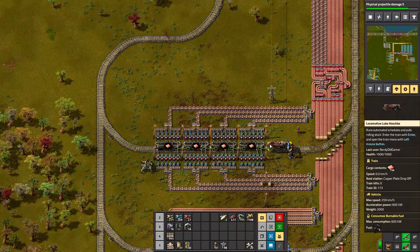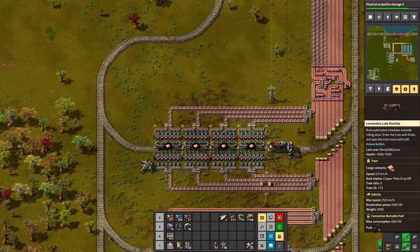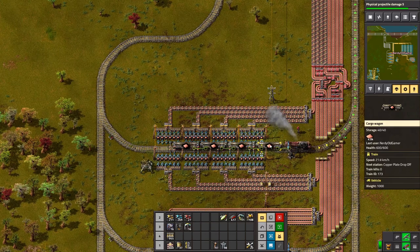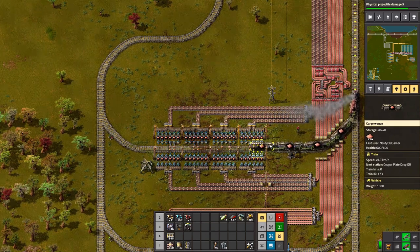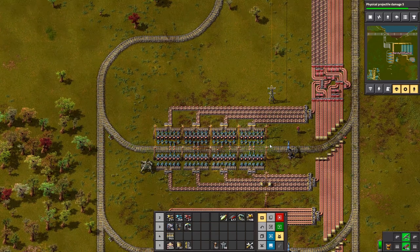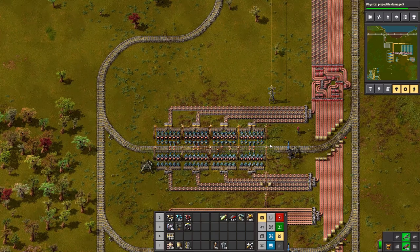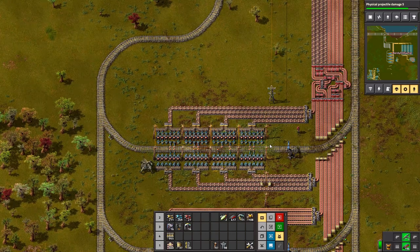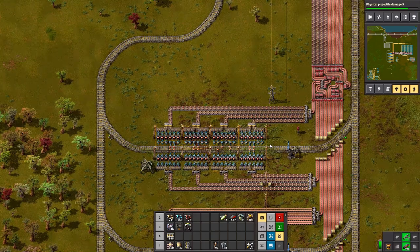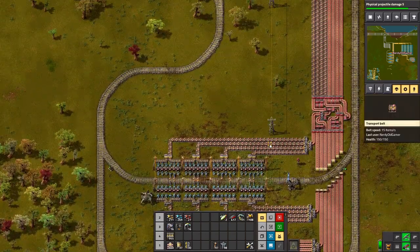That is kind of the drawback with doing it that way. Plus with that build, you don't really need to split them at the train pickup — you could just literally have it run as a straight line. That's true, because you've got the buffer chests there for it. Yeah, the buffer chests. That's the word. Buffing. Yeah.